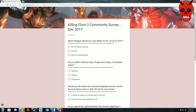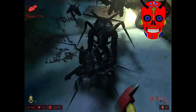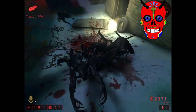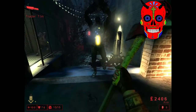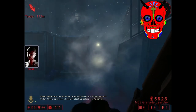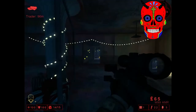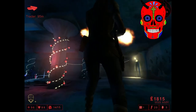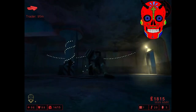Here we have three big weapons up for a poll. First up we have the Fire Axe, which is a Berserker weapon — I'm assuming it's going to be only for Berserker as it's a melee weapon. Second is the M32 Grenade Launcher, which is a demolition weapon — it's a cylinder six-shot grenade launcher. And the last gun is the M99 Anti-Material Rifle, which will be for Sharpshooter, and it's basically going to be like a second rail gun.